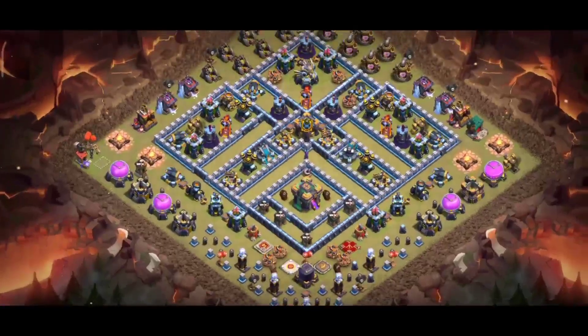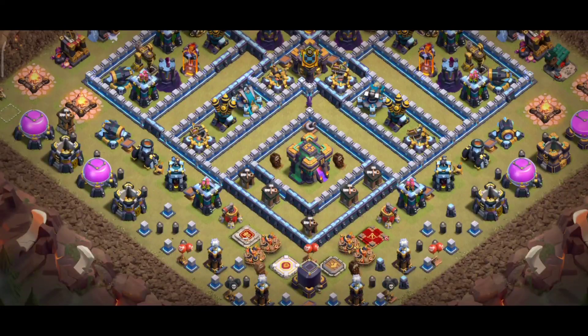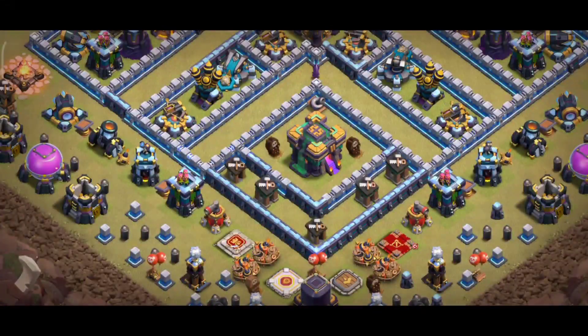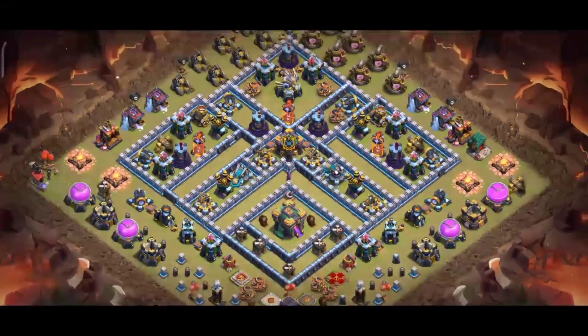Here you can see base number one. In this base you are seeing your builder hut. My builder huts are not yet upgraded, but if your builder huts are upgraded you can use them for defensive purposes to protect your town hall, and also use them as an anti-2-star base for your war or as a clan war league base.